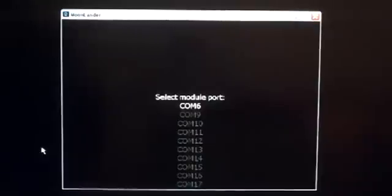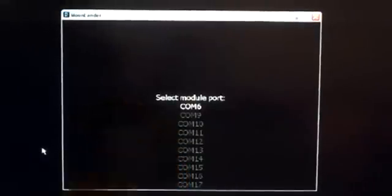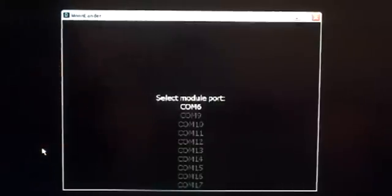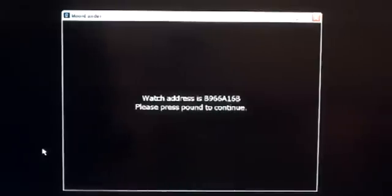This is BrianDM82 with the video on Moonlander, my game that I made in Processing for TI's Chronos and the Launchpad with Anorin's Booster Pack. Whenever you first start, just select your COM port that the module is connected to, and then start the watch in ACC mode. It'll tell you the watch address and just click pound.